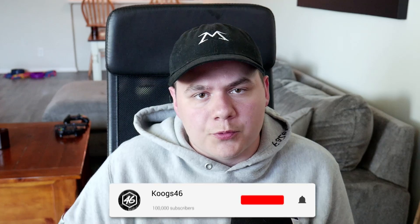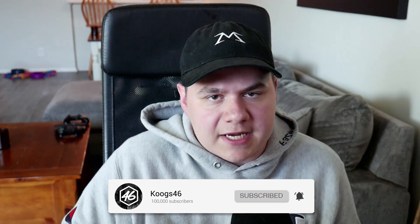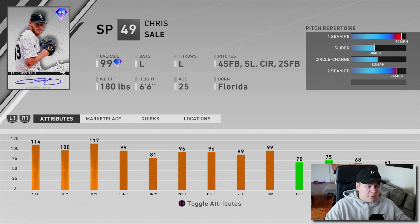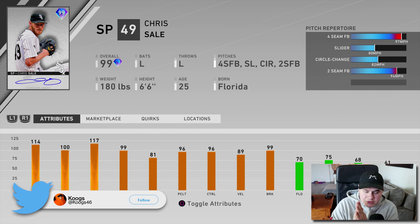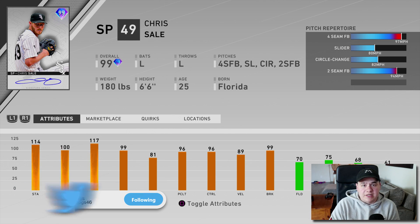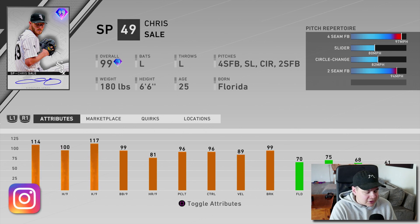The new ranked season is officially live in MLB The Show 20. We've gotten a lot of hints about who the ranked season rewards were going to be, and basically the community was able to figure out who it was before they were released. The first of the two new World Series rewards is 99 overall Signature Series Chris Sale, and he's got the Chicago White Sox card with a very interesting signature.